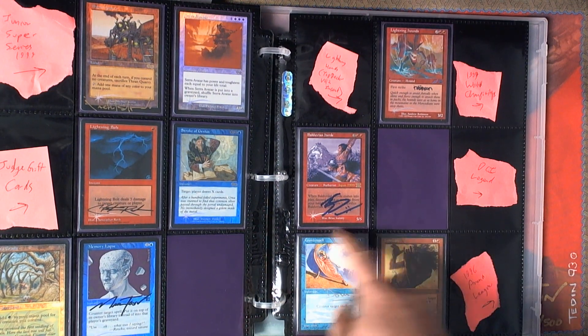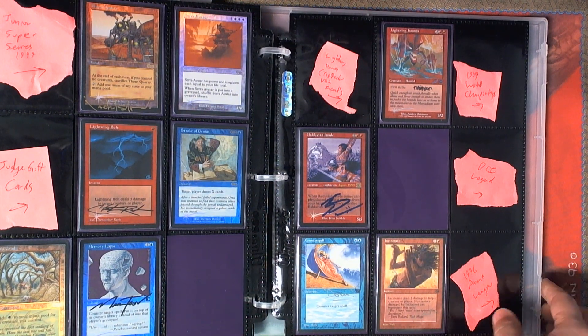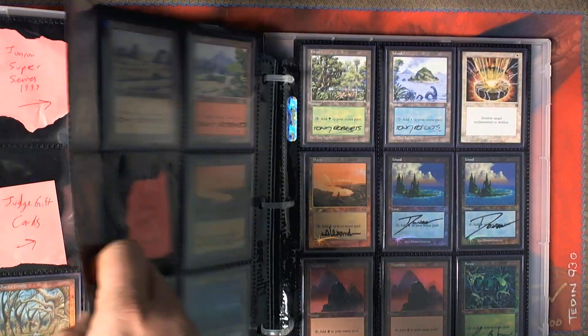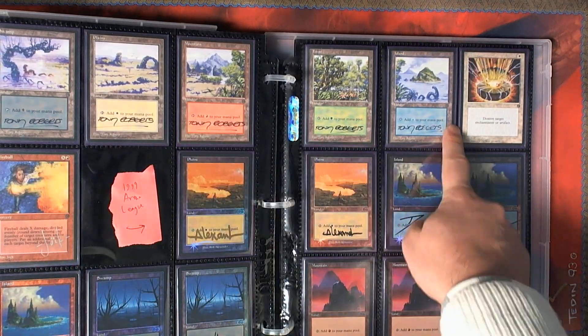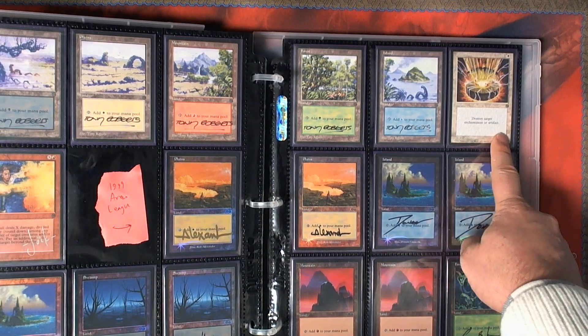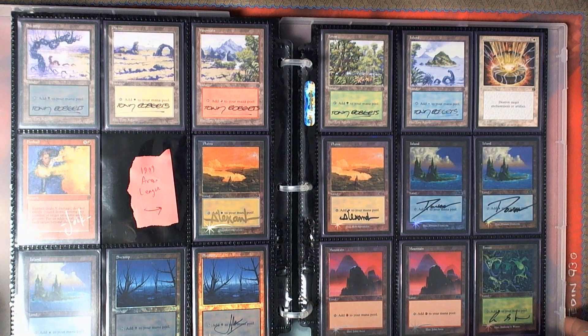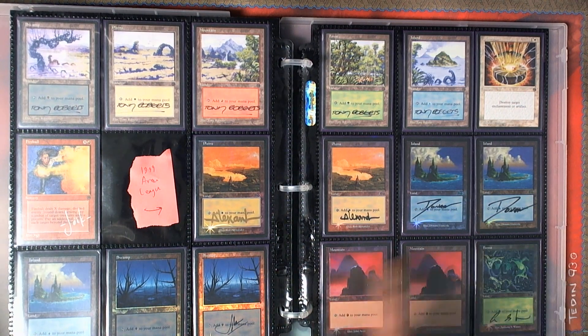We've got the 1999 World Championship cards — these are both signed. The DCI Legends. And then we have the Arena League cards from the 90s: the land set with beautiful art, and the promo Disenchant, which no one's ever been able to get signed.